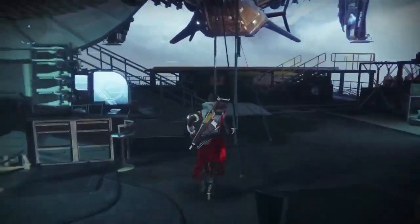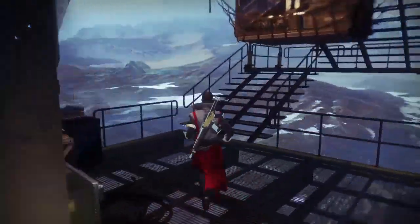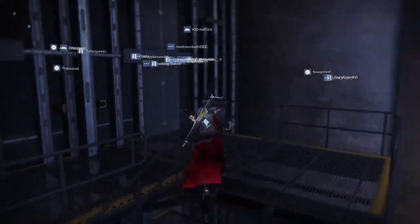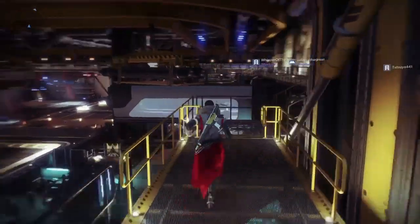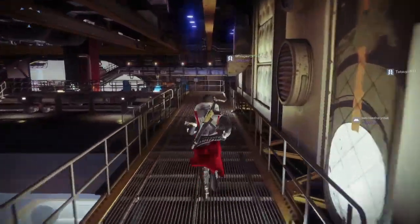I'm going to show you step by step how you can get to the workshop. First thing you want to do is head into the hangar where Xur spawns in and follow the same way I'm going. You want to head up the stairs on top of where Xur spawns in at the tower, and we're going to be making our way right over here to the ledge.